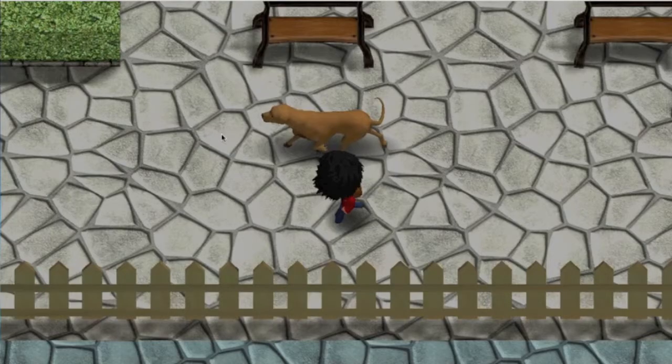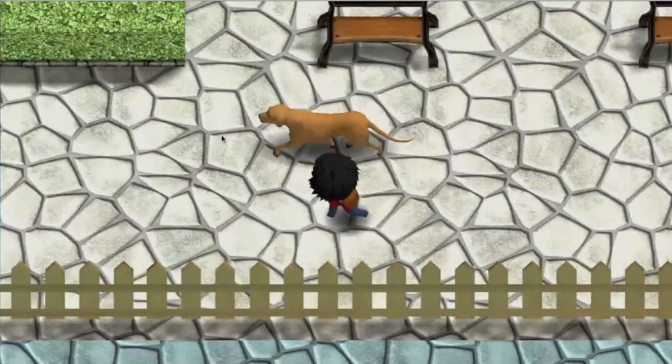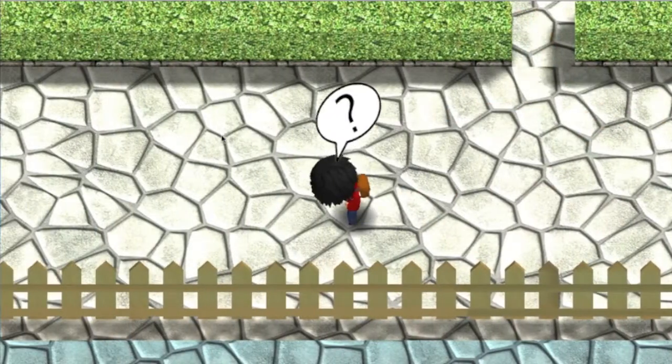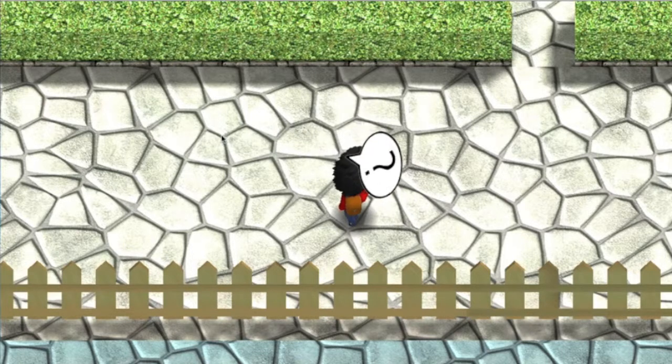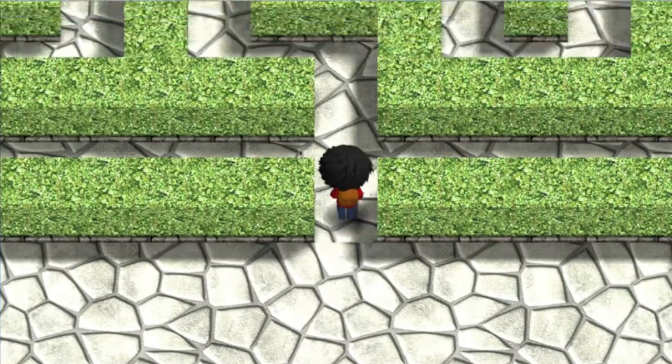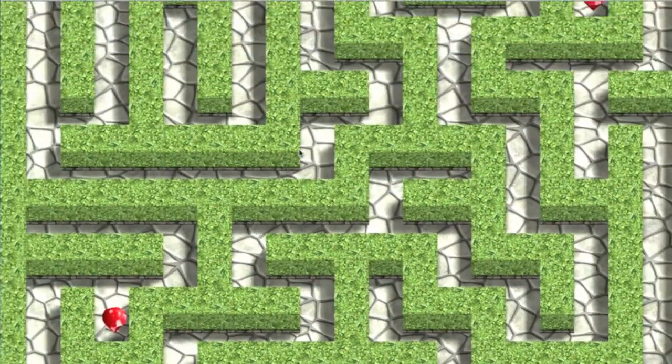So right now this is just gameplay from level one, stage one. In this stage it basically just shows me where to go as an example of how to play. Basically your dog goes in there and you just have to find him at the end, just like a regular maze.